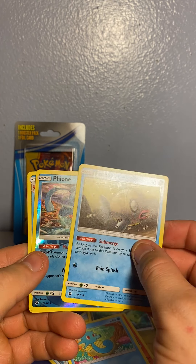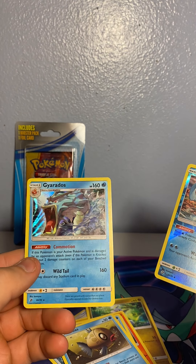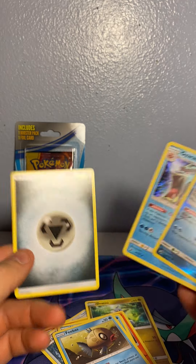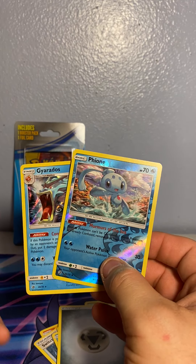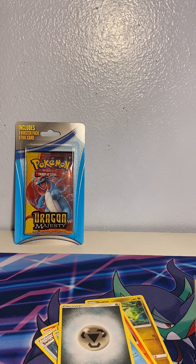Horsea! Phoebas. Gyarados holo — I like that. Yeah, it's four to the front. That's a fancy little Gyarados. Horsea — I'll take that.